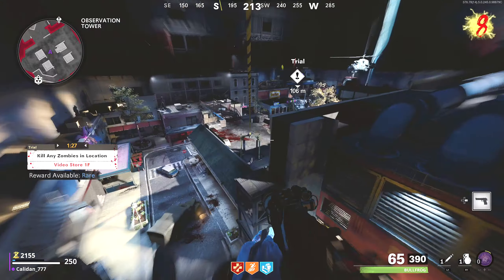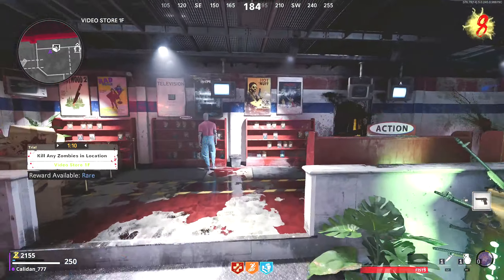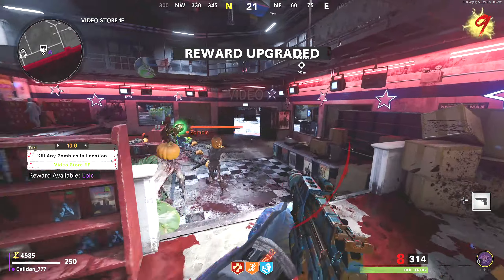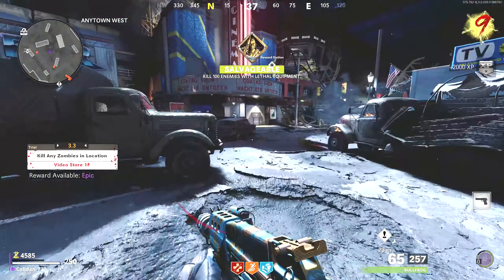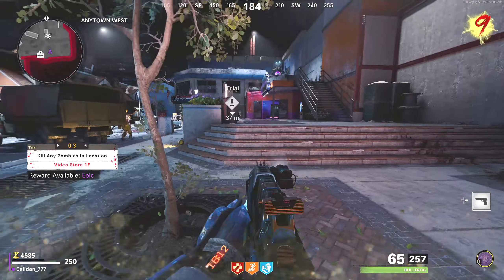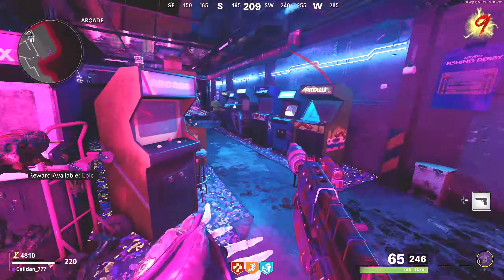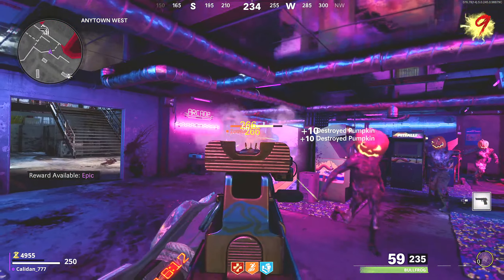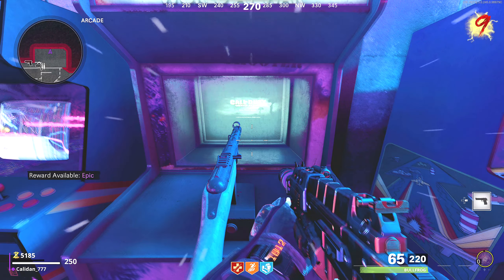Kill any zombies in location. Let me get over here. This could get ugly — it really could. I think I just got an arcade token. We got a reward upgrade. I'm not going to pick up that nuke. We'll probably do one more challenge and then get the legendary tier and hopefully get the Wonder Weapon. So here's the arcade — I almost forgot about it. There are some cool games you can play in the arcade, which is really fun.